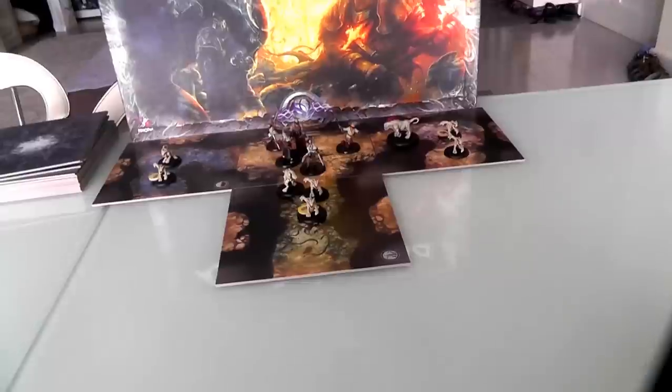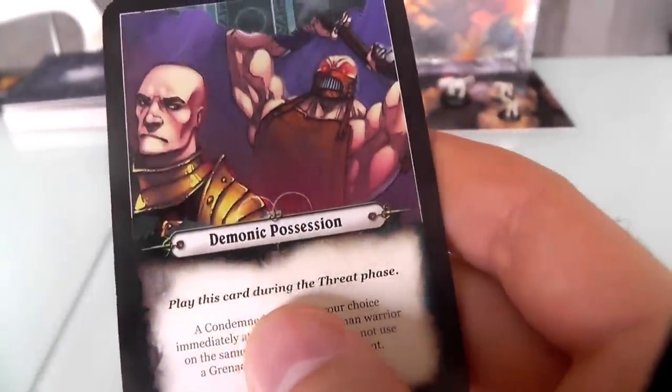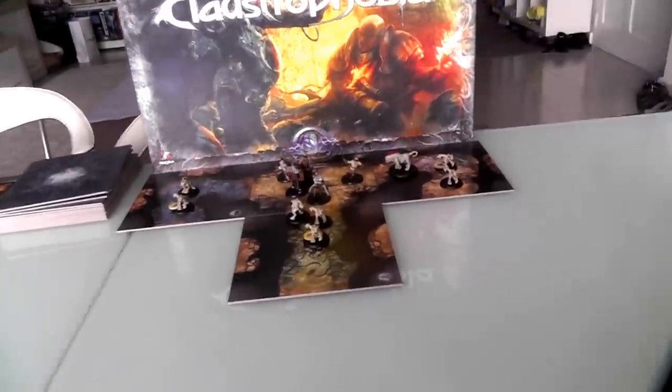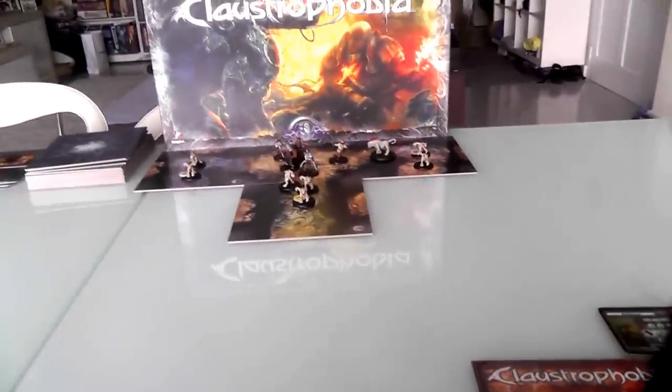I'm done summoning creatures. Now before my threat phase ends, I'm going to use Demonic Possession. But wait — they're all stunned with high defense and low attack, so this is a terrible time to play it. I'll hold on to that card. Instead I'll save it for later and move to my action phase. I've paid all my threat, summoned my creatures, and now I'm ready to activate my characters.